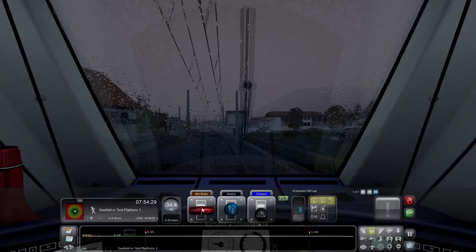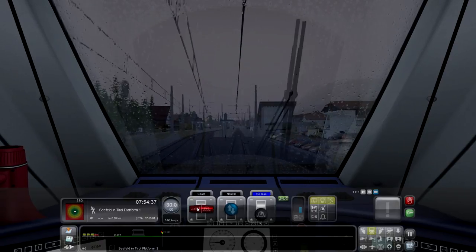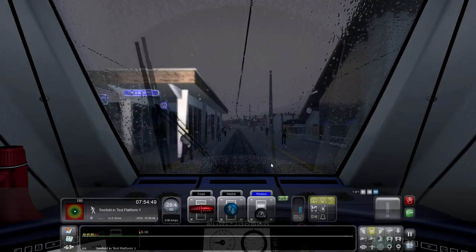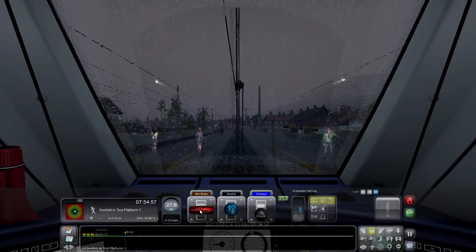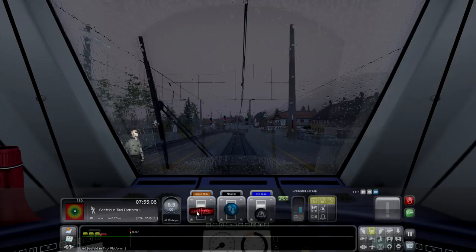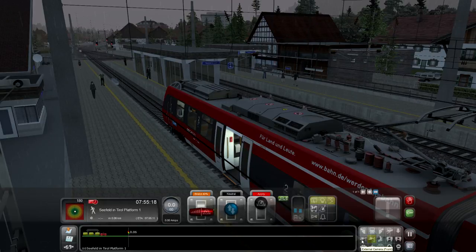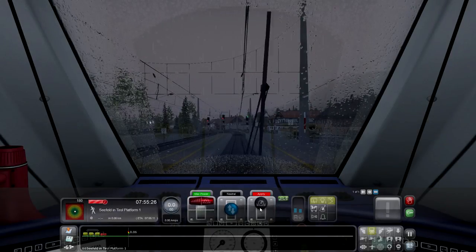Going minimum brake, slowing it down a little bit. Give everyone a warning that we're pulling into the station. The graphics are pretty cool in this game. Pulling on in here to Seafield - getting our brakes on, coming to a stop right in front of this bloke. Brakes and doors. Here we go - somebody just got on board, pretty cool. Got a green signal so we'll be able to go when we get the signal.